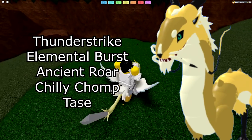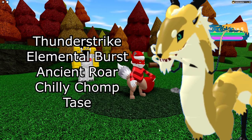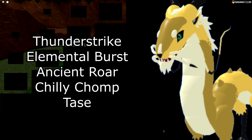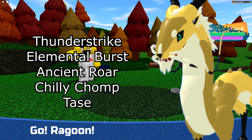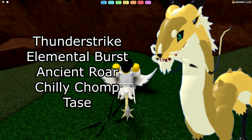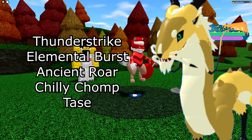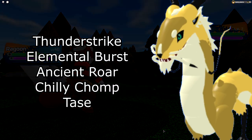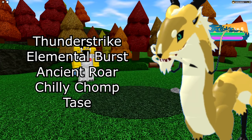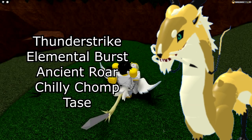Next up is Zulong — very straightforward. Thunderstrike is your hard-hitting Electric STAB move, Elemental Burst is your strong Ancient move, and Ancient Wrath is great and will be getting a buff soon — that minus one attack or range attack debuff can definitely help. For the last move, you can run Chili Chomp, which most people use to hit Florent, or some people run Taze to slow things down significantly. You could also run Dodge. You always want Thunderstrike, Elemental Burst, and Ancient Wrath — the last move is flexible.